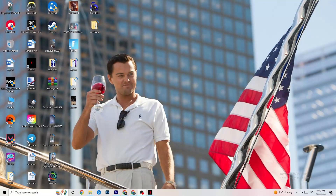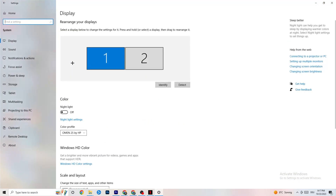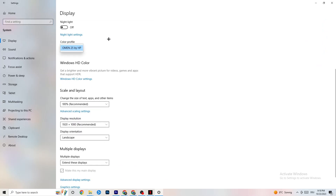The first thing I want you to do if your game freezes, has FPS drops, or stutters: navigate to the bottom left corner of your screen, click the Windows symbol, hit Settings, then go to System. First, identify which monitor is your main one — click Identify if you have two monitors. Then go down to Scale and Layout and change the size of text, apps, and other items to 100% as recommended. Afterwards, go to Display Resolution and set it to match your in-game resolution — for example, 1920 by 1080.